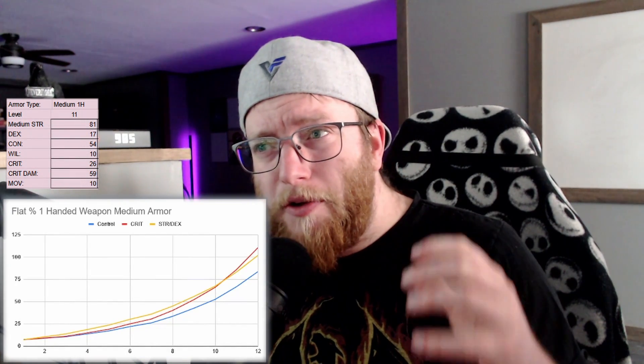For the medium armor one-handed user, we're going to speed through and explain how each graph displays the overtaking points and how you can change your allocation as you level up. For the three weapon types covering a one-handed medium armor user: on a flat percent weapon the crossover is around level 11, on a 20% weapon it's right around level 11, and on a 40% weapon you're around level 10.